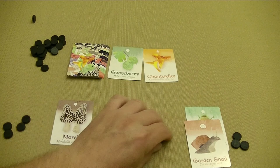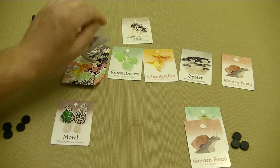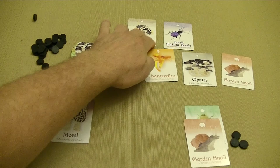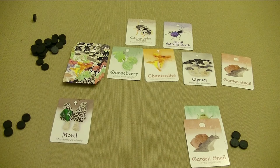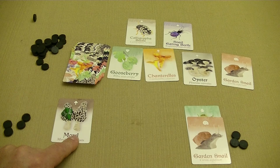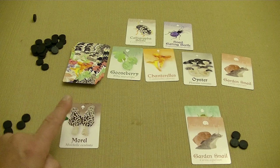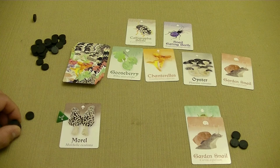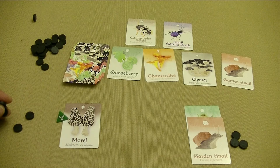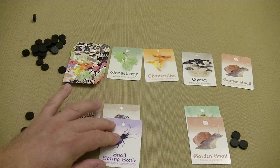Back to the first player. On our turn the first thing we do is roll and see how many cards come out — four cards are coming out. We've got beetles up here, a berry, two mushrooms, and a snail. We already know that the other player is going after beetles, so I don't want to sell yet — I have to sell two cards to get five stones and I don't have that ability. So I'm going to purchase this turn, spending two stones to get the Calligrapha Beetle and the Snail Eating Beetle.